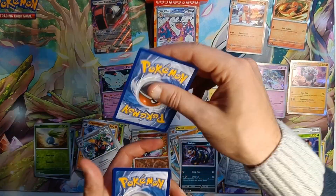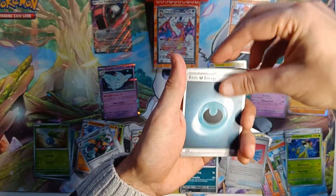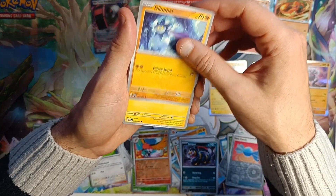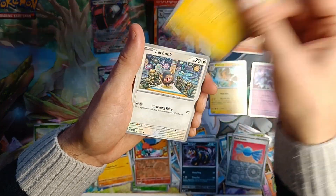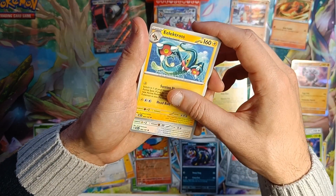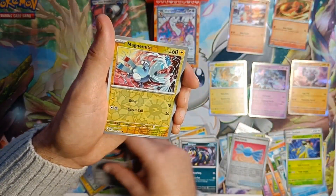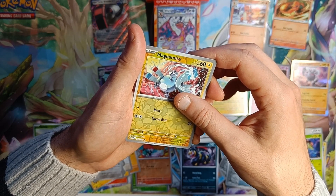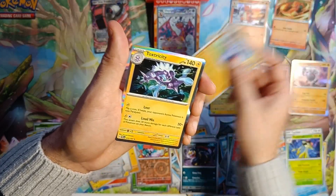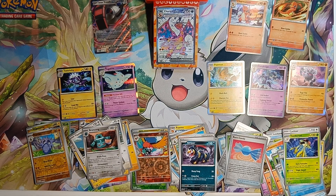Come on, last pack, magic! Dark energy. Swablu, Glimmet, Tadbulb, Lechonk — nice art. Electrode, Flamigo, Bronzong. Reverse Holo Magnemite — pretty cool art. Reverse Holo Pupitar. Standard Holo again — Jesus Christ. Toxic Dexter — this is the one that we juked. Trash. Well, there's the set.